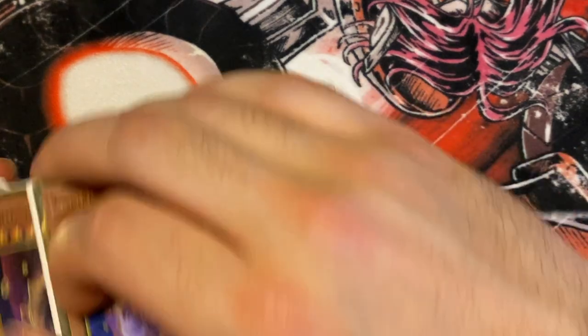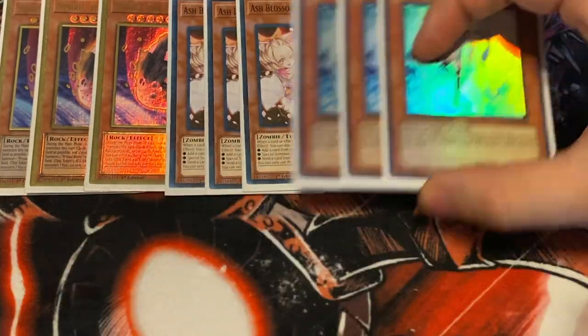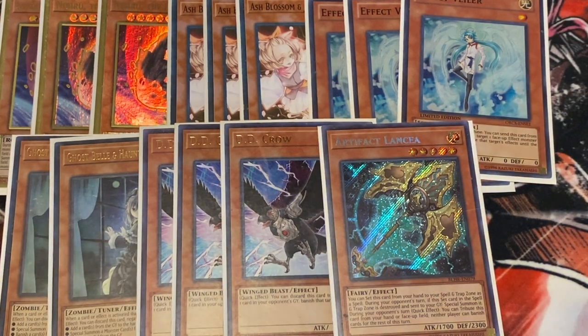The side deck is literally 15 hand traps: three Nibiru, three Ash Blossom, three Infinite Impermanence, two Ghost Spell, three DD Crow, and one Lancia. You play one Lancia because against Flunder going first, or any deck where Scythe doesn't matter, Lancia just stops them.